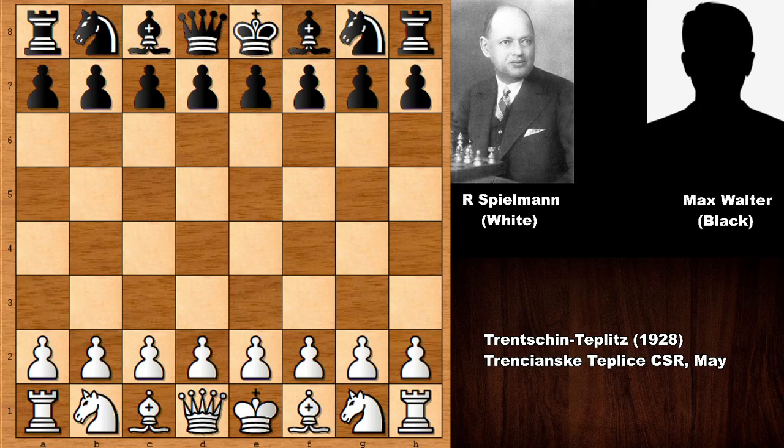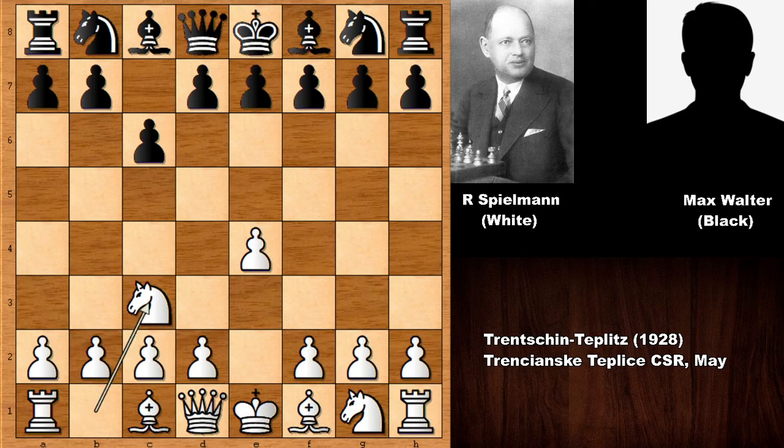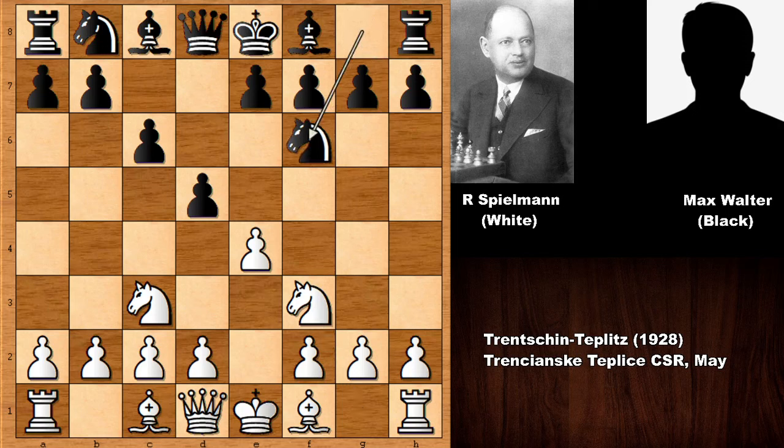This game was played in 1928. Spielmann played e4, we have c6 — the Caro-Kann defense — knight to f3, and this is known as the two knights variation of the Caro-Kann defense. Knight to f6.